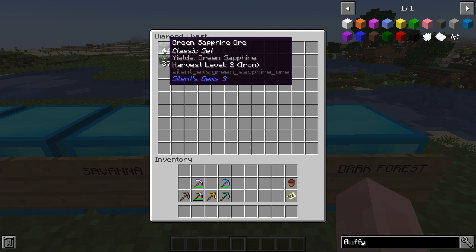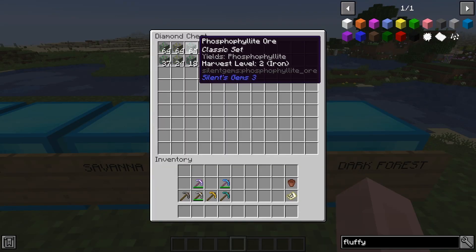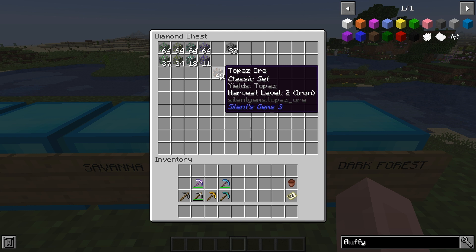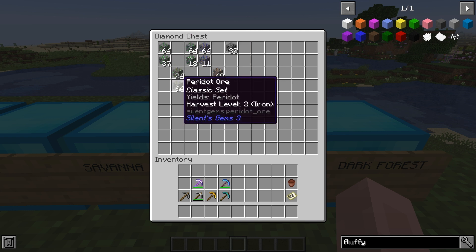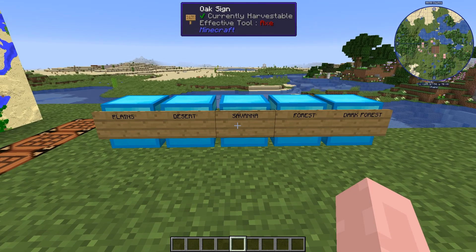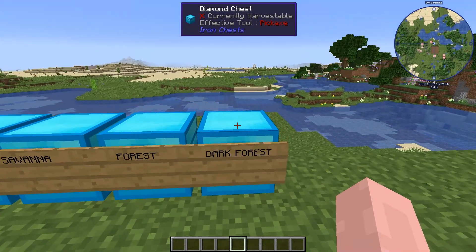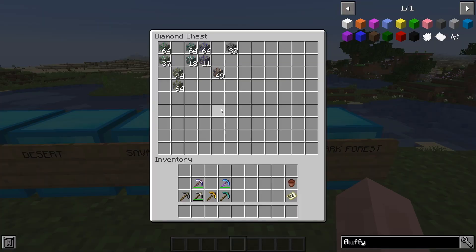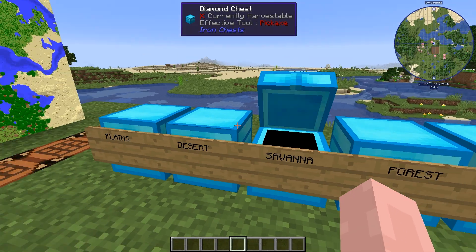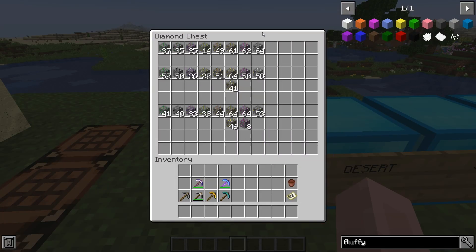In a regular forest I get six different gems — phosphophyllite and green sapphire appear there too, but topaz is unique to the forest, as is peridot and tanzanite. Going to just five biomes is not guaranteed to get all 16 gems; I may have to visit seven or eight different biomes to get the whole set. In the savannah I get seven gems, same with the desert, and in the plains I get eight gems.